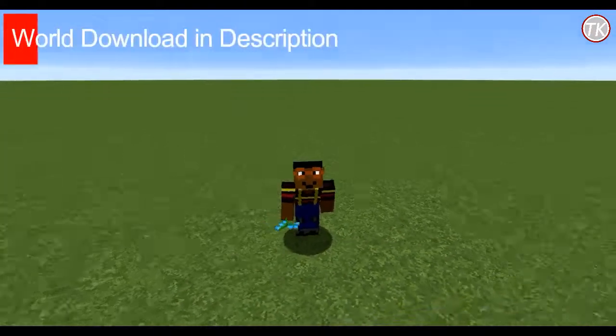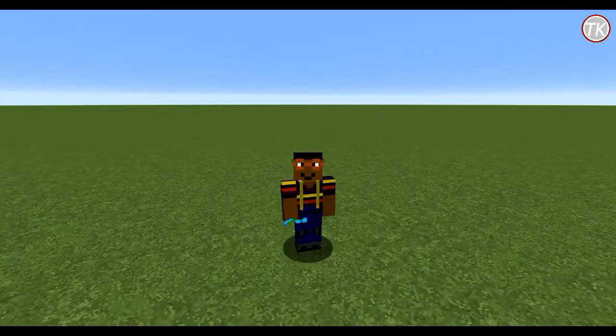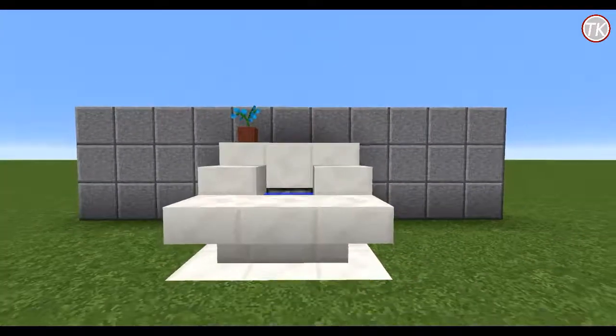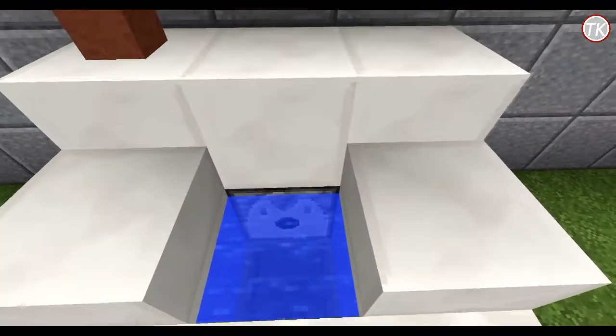Hey everyone, this is Tracking25 and welcome back to another redstone video. In today's video, it's not going to be a farm, it's not going to be a 3x3 piston door — it's going to be a working toilet. This is a redstone working toilet which has a flushing mechanism and keeps your little excrement in that area until you flush it.